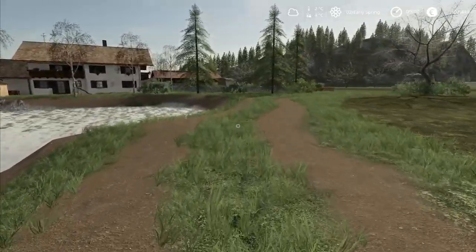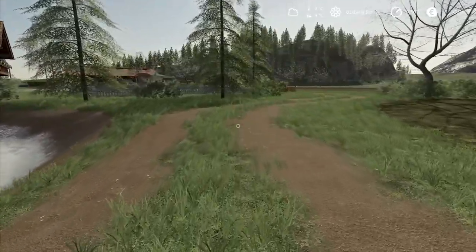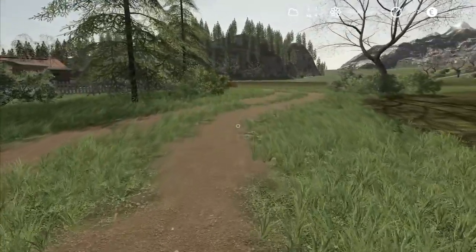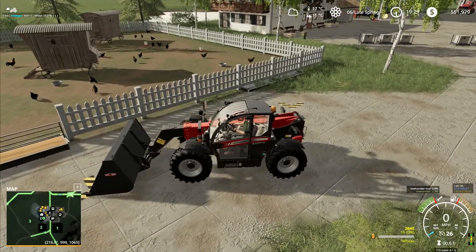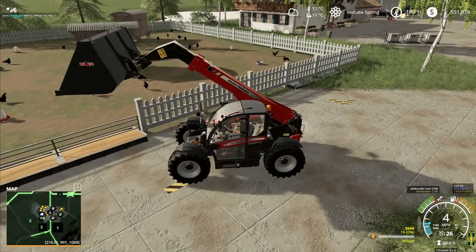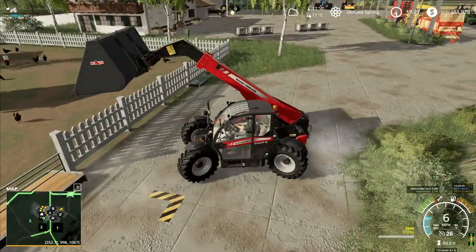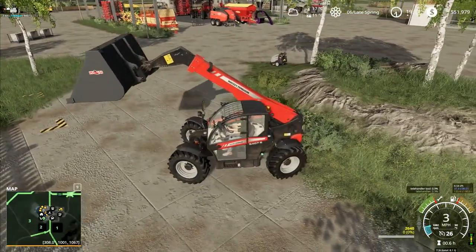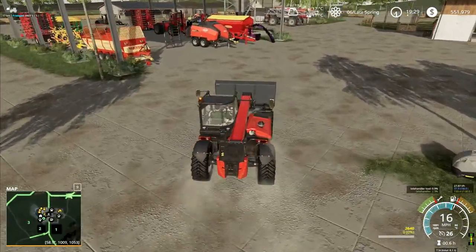Hey folks, it's with guy, welcome back to Alps Panorama at the Northern Sea here in Farming Simulator 19. It's past 7 at night - we might not see 16 liters, we may have enough to see the chickens through the night and then we can feed them in the morning. Maybe we'll do that - just tuck that one back in, I'll leave the bucket on because I'll want that in the morning anyway.